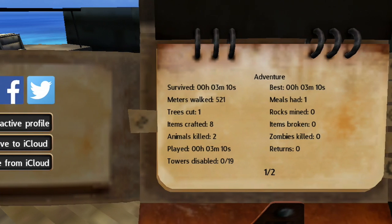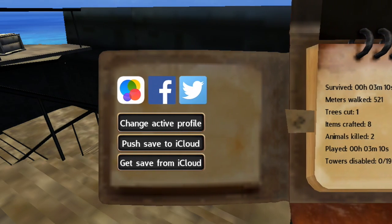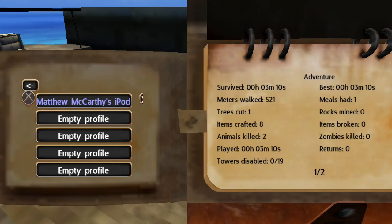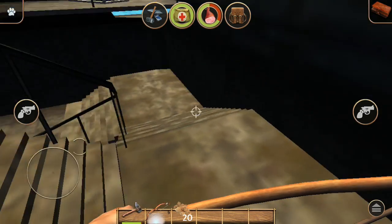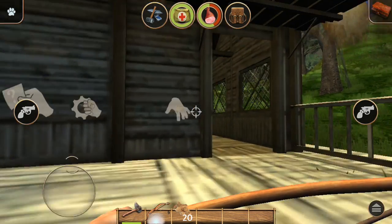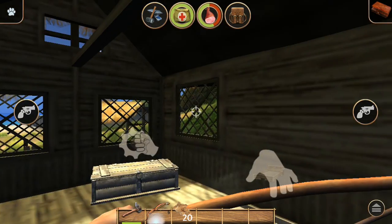On the side you can see 'Change Active Profile.' There's my active one right now, and you can have several different ones going all the way down. You can use that to start a new game, or you can totally uninstall and reinstall the game to restart from scratch — some people were asking how to do that.